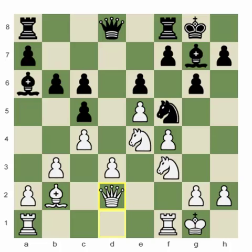Black makes a difficult-to-understand move: h5, basically wanting to prevent g4. But this critically weakens the kingside — specifically, if black ever plays f6, an exchange of pawns on f6 will leave the g6 and e6 pawns as severe weaknesses.